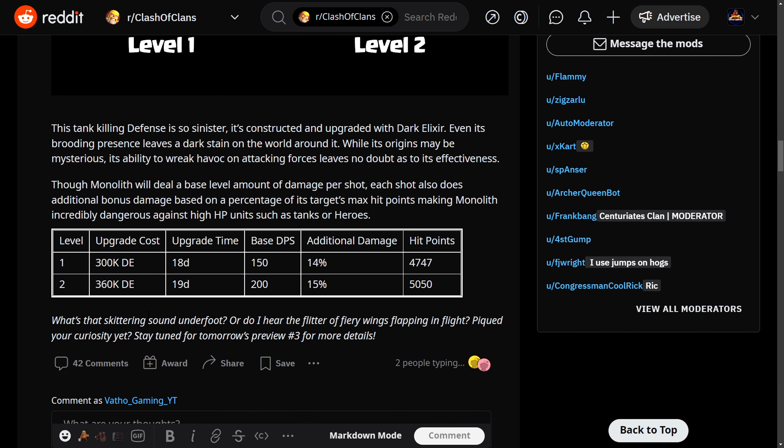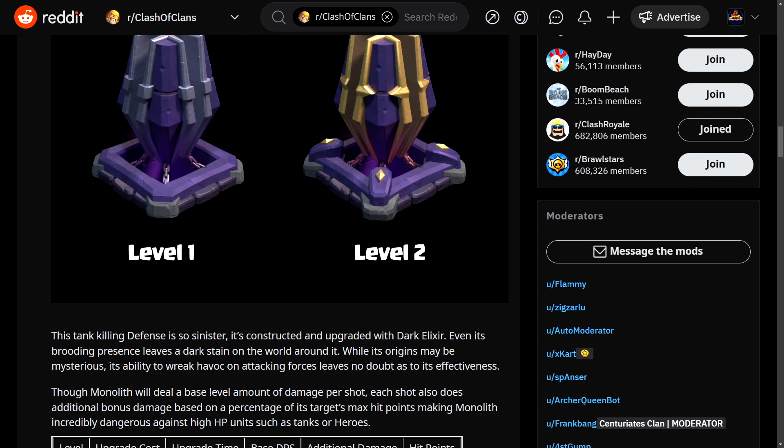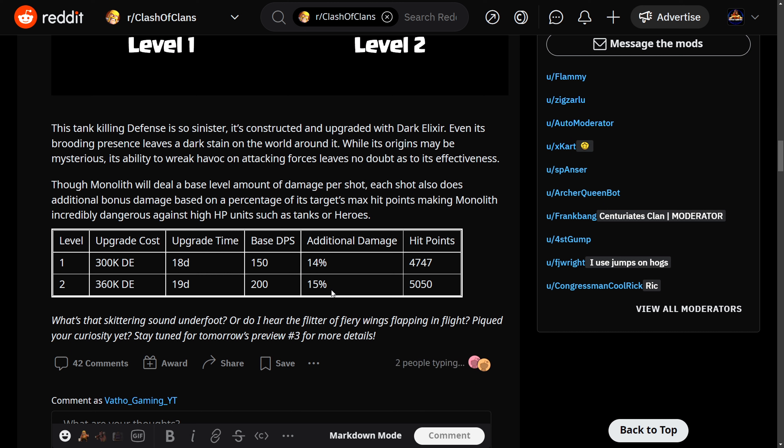It costs 300,000 Dark Elixir to upgrade at level 1. It takes 18 days to upgrade and has a base damage of 150 damage per second. You also get a bonus damage which accounts for 14% of the troops' HP. So if a Barbarian has 100 health points, it will deal not only 150 damage but also 150 plus 14 damage. But if we have a tank like a Golem with 10,000 hit points, that's going to be 1,400 damage plus the 150 base damage.